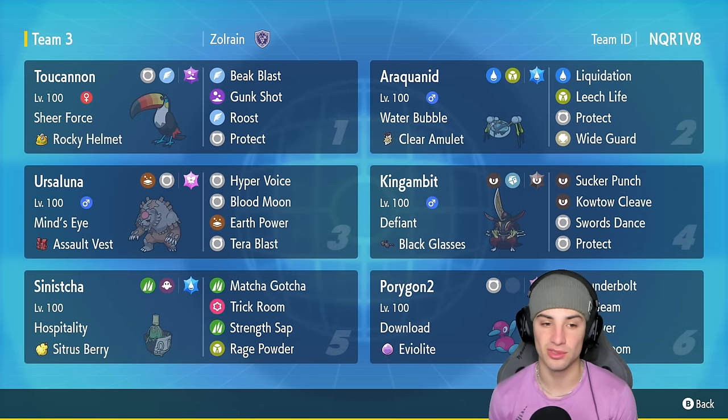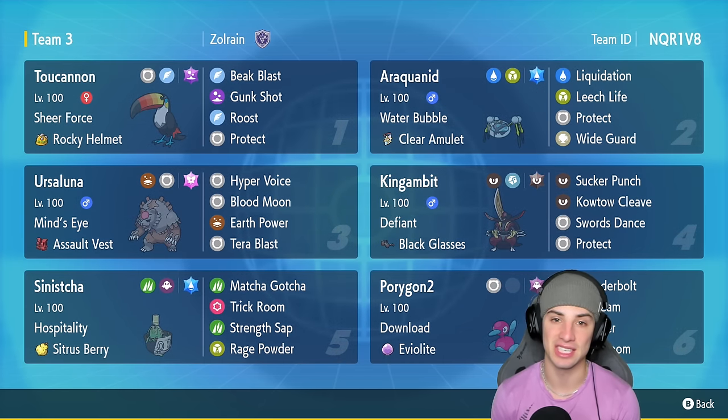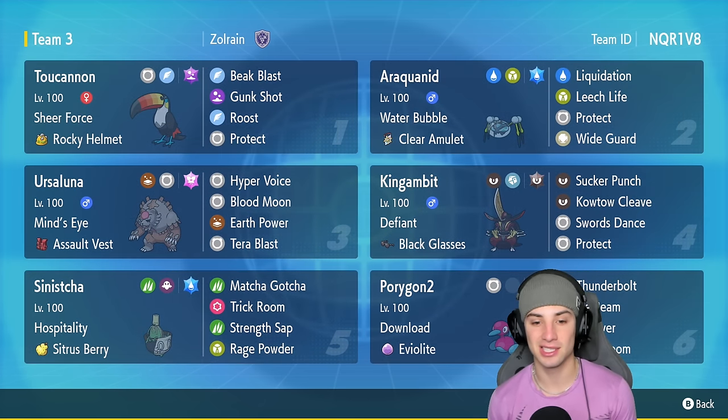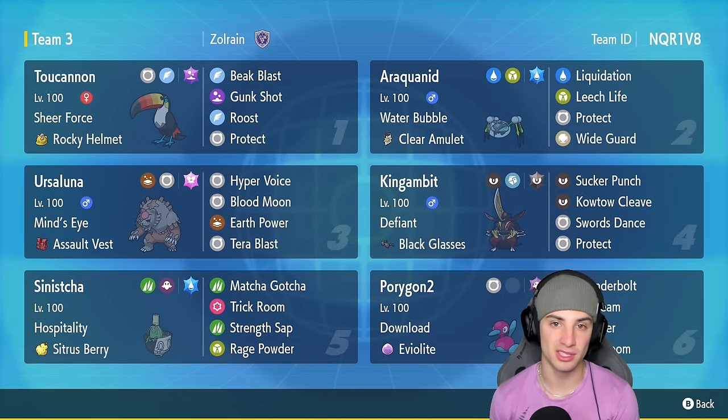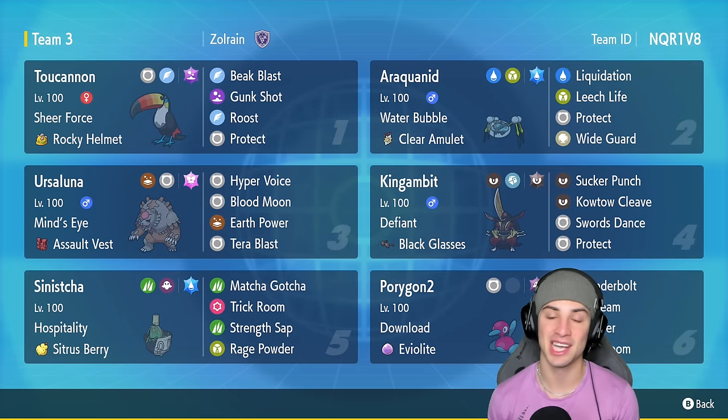Araquanid is a solid Wide Guard user, has a way of getting HP recovery, and can hit hard with its STAB Liquidation. Other Pokémon on today's team are Ursaluna — a top tier Pokémon within Trick Room — and King Gambit, a good Pokémon in Trick Room that can deal with Intimidate Pokémon such as Incineroar. Our final two Pokémon are Porygon2 and Sinistcha, which both can set up Trick Room.